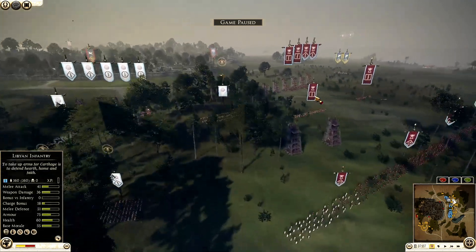They actually managed to clear the center pretty well of those units. The peltas and the remaining armored axes are just going to crush what's left. They did a very great job of clearing out the center and breaking those three units of the Huns.